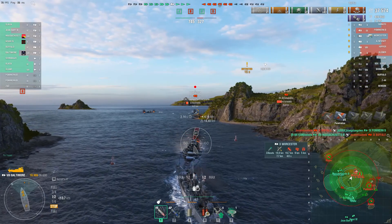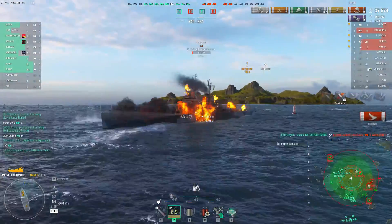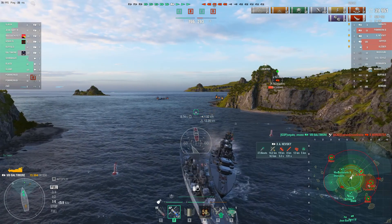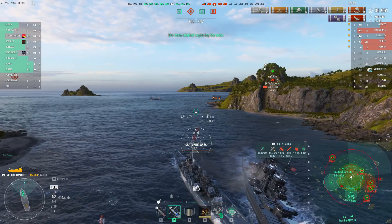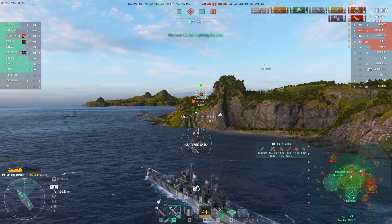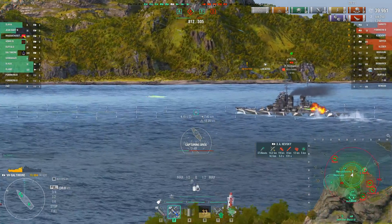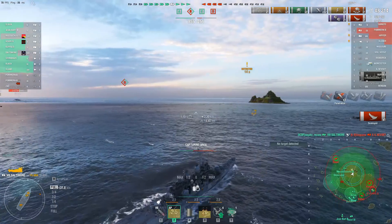Segebee switches to HE, and the Zao is not happy with anybody. Nice shot, Segebee. I wouldn't push out here — only 15,694 HP. I think I'd just sit right here. The reason for that: Hipper, while it's probably shooting at the Massachusetts right now, could easily switch to shooting at the Baltimore once detected. And would have your broadside, and if the Hipper player is any good and knows how to aim AP shells even at that range, it would be really devastating. Nice shot, Segebee.